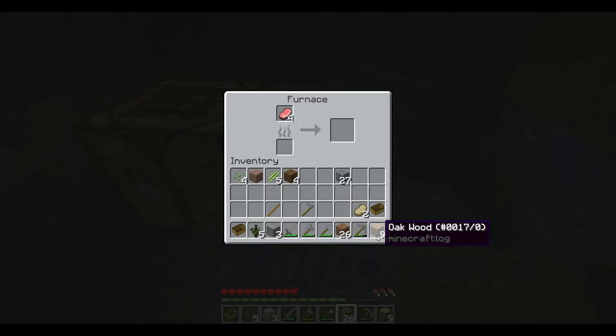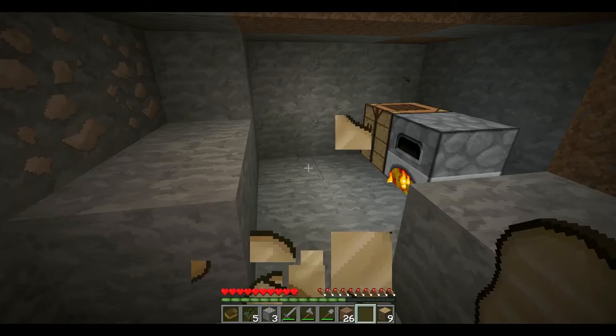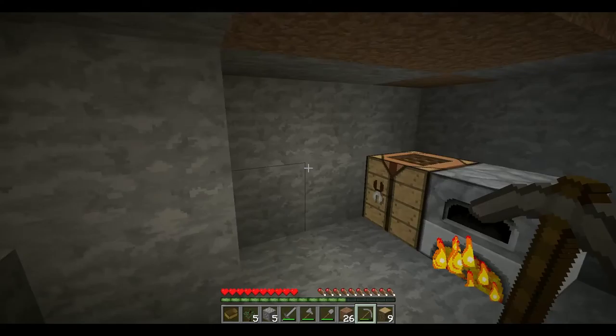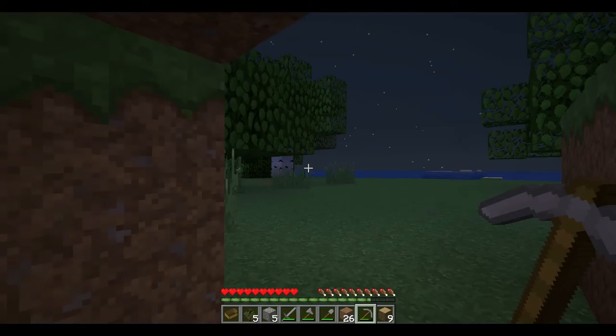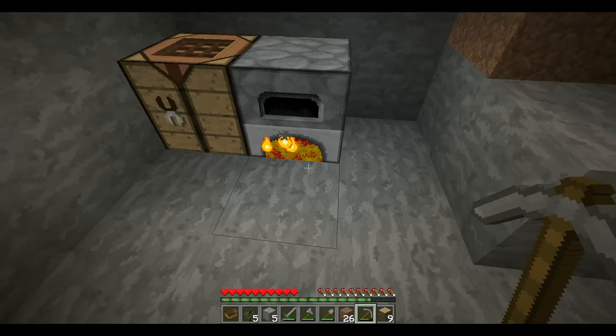Let's go in here and block that off so we can be safe. We'll throw that in there, I'm going to eat and replenish my hunger. We got five iron, which will be enough to give us an iron pickaxe — that's perfect. Alright guys, I think that's going to be episode one and I will be back in a day or two with another episode to show you guys how to start mining and exploring. Again this is Derek with NerdyEdge — don't forget to like, comment, subscribe, and tell us what you think. Have a good night!